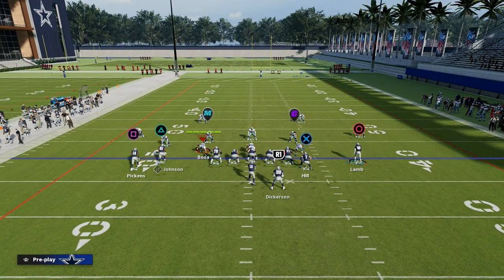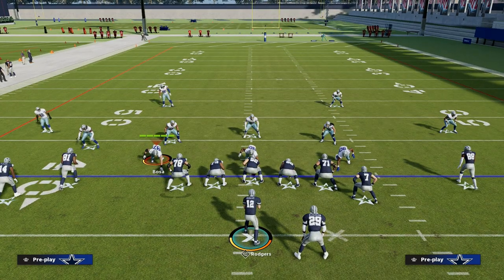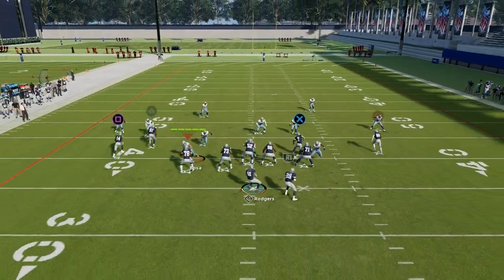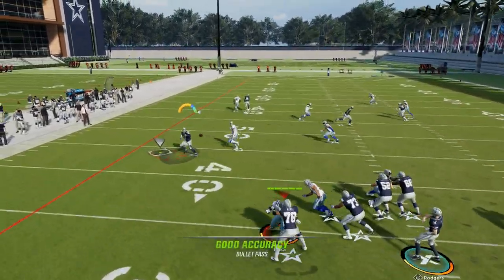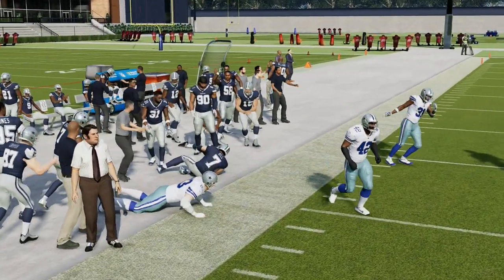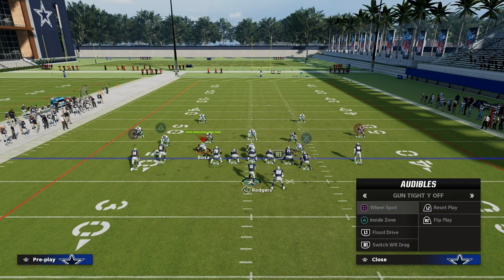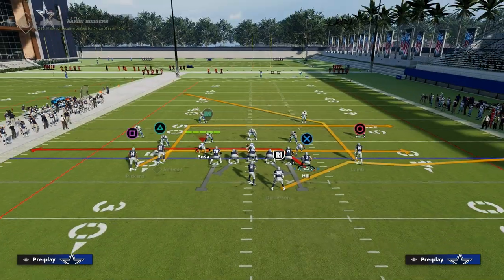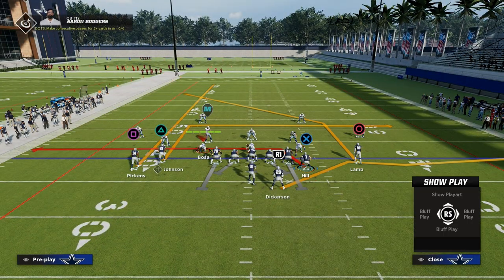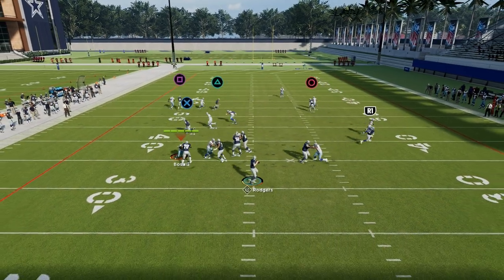Here's how we're going to read this play: we're going to look to Calvin Johnson first. If the defender guarding Calvin Johnson continues to run upfield, we're going to check the ball down to our tight end on the drag. This tight end drag is really, really good for a couple of different reasons. One reason is the stance the tight end is in — it enables him to run these drag routes with super quick consistency and quick cuts.